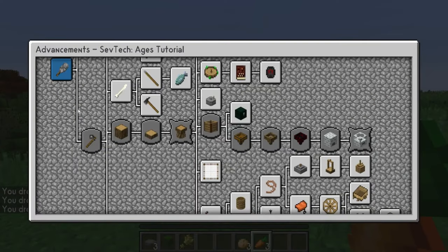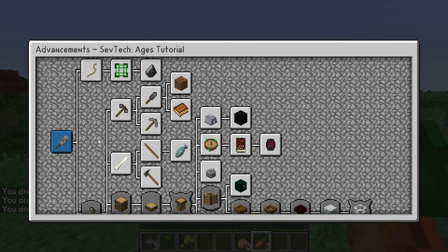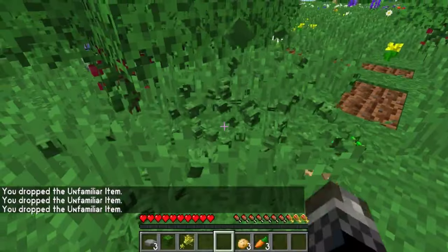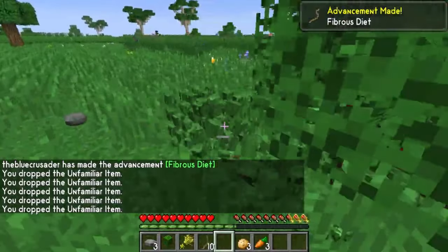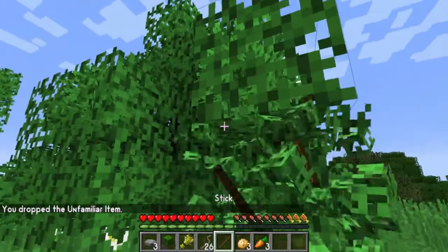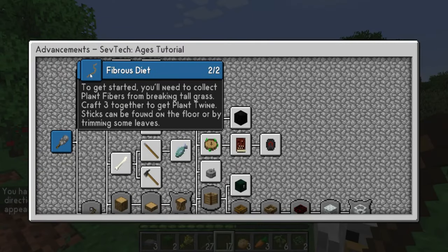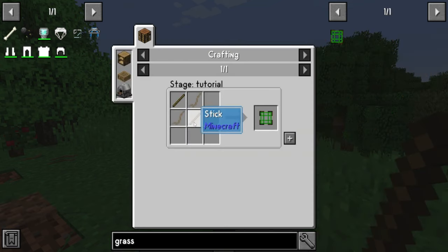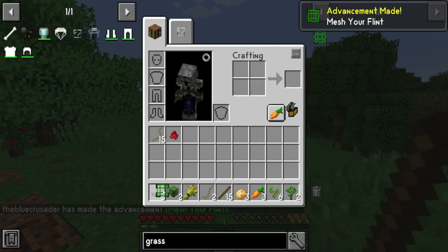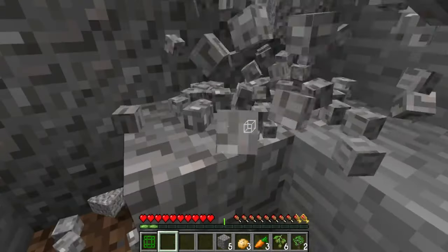SevTech utilises the original vanilla Minecraft Advancement System as its guide, showing players the line of progression they must follow to achieve endgame, guiding them through hundreds of custom advancements that unlock the so-called ages, which contain different progression trees based off certain mods, many of which are custom. You start out as a nobody with basically nothing but a handful of items and recipes. The great part about SevTech is that it's very compatible with multiplayer via the FTB Teams mod, allowing you to sync progress between teammates, preventing anyone from being left behind.